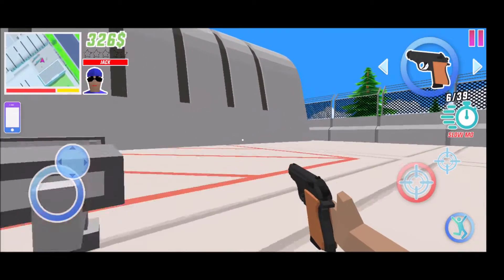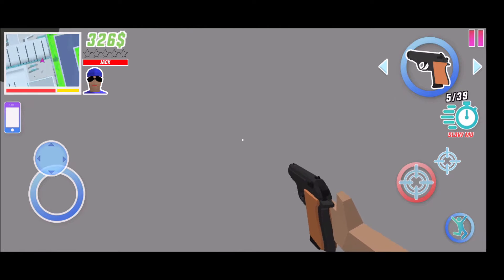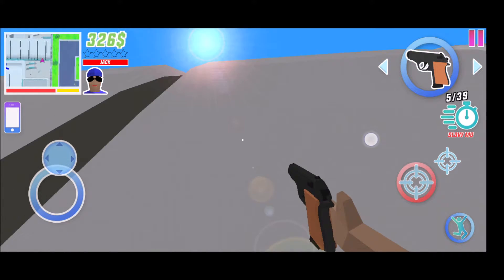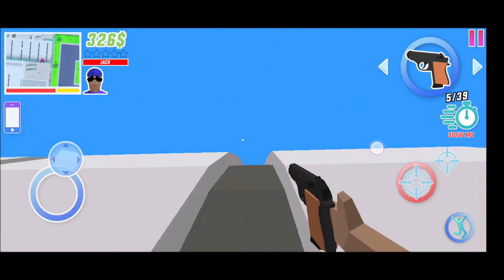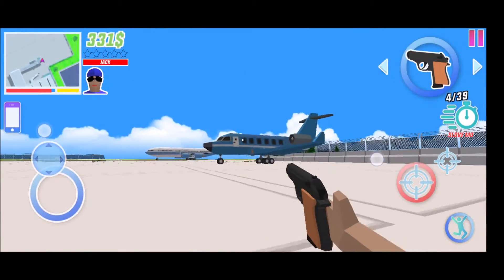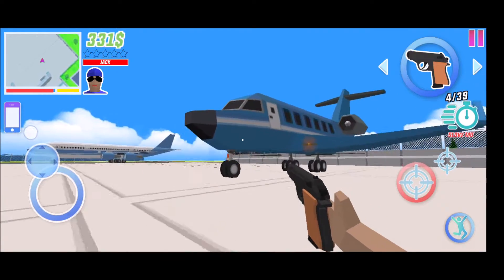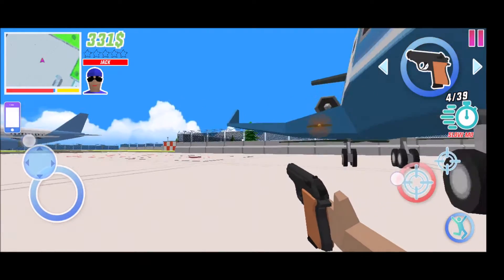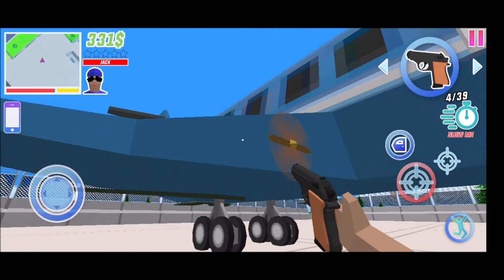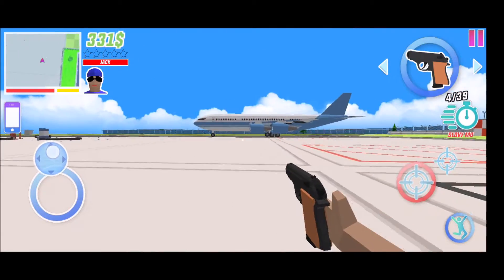This is the Dude Theft Wars landing — or really, it's not a landing, because it could do that, but the planes are just over this building here. Anyway, here we have this plane, which is kind of small, because there's like tiny propellers, and then there's the jet engines — very realistic.